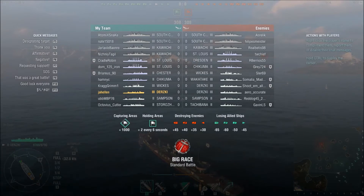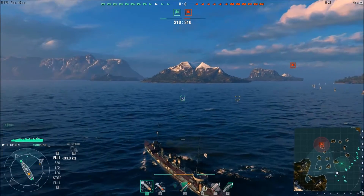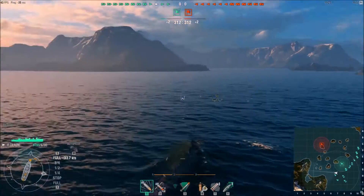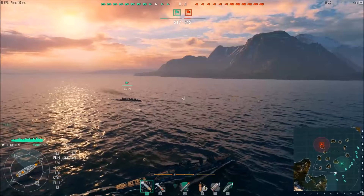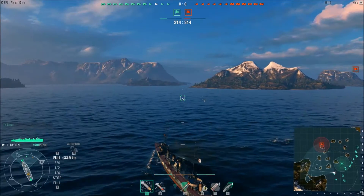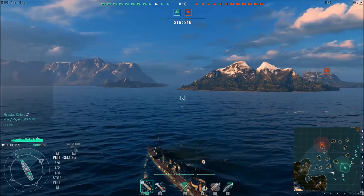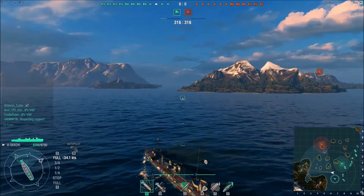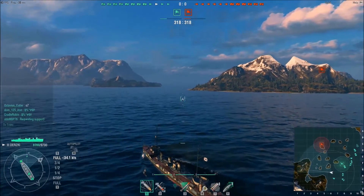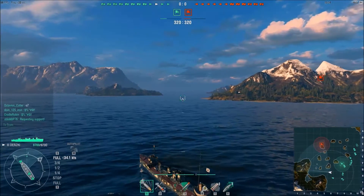We're on the Big Race map and that's got Destroyer Alley on it, so that's immediately where I'm headed since that's the side of the map I'm starting on. I really like taking the Durski into Destroyer Alley for a couple of reasons. The gunnery on the ship is pretty good — it fires fairly quickly, hits fairly hard, and it's fairly accurate, so it's a good little gunboat.